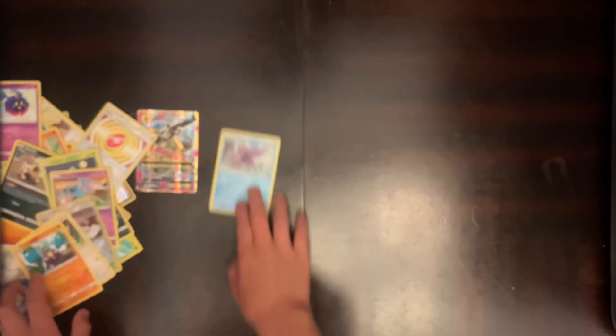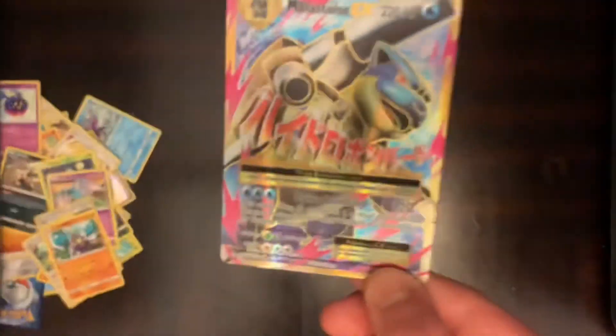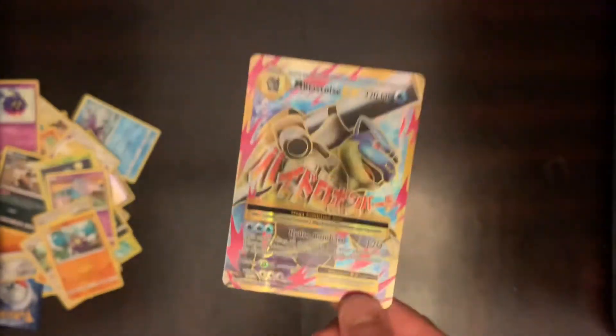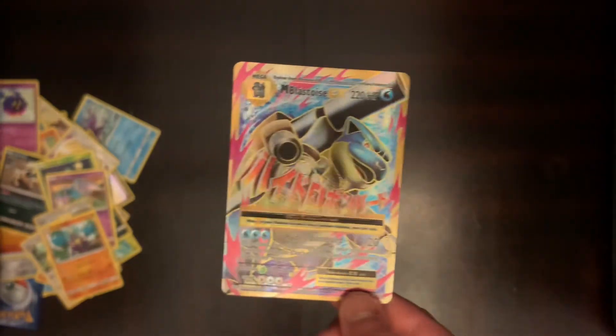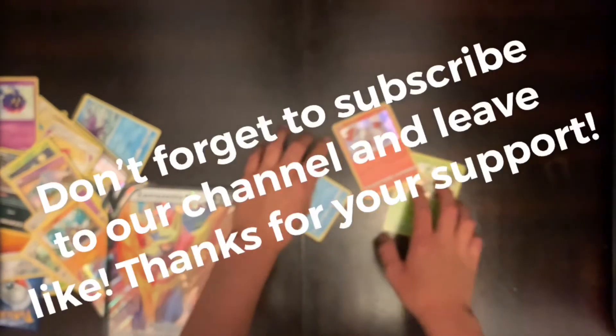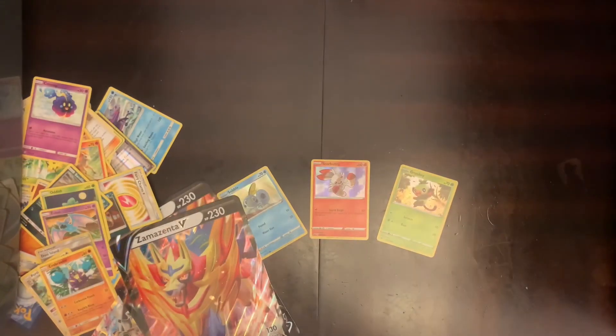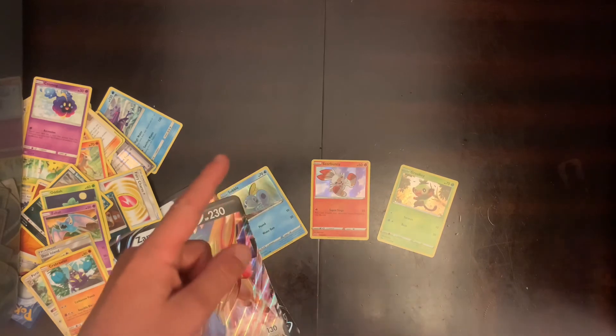I like most of these cards — they were pretty nice. But my favorite is Mega Blastoise. It even has Japanese writing on it. That's our greatest pull. And also these Zacian V's are nice — we got two this time, so that's pretty nice. Thanks for watching this Pokemon card unboxing. Hopefully you guys liked it. Don't forget to always let it rip and catch them all. See you in the next one, guys!